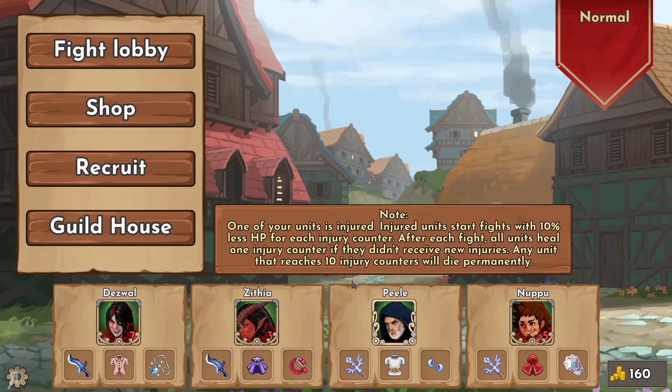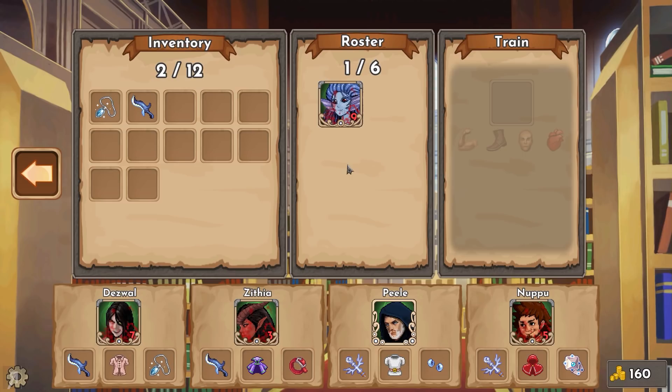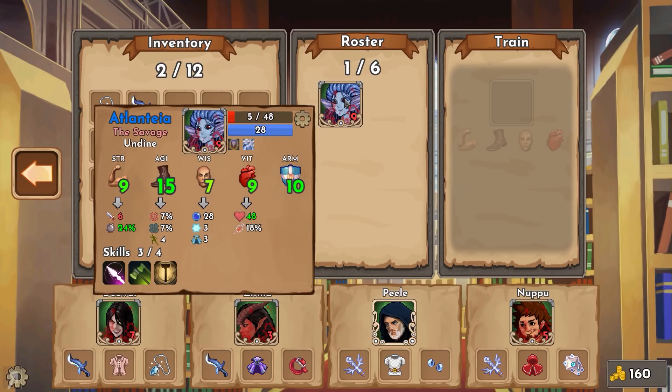Let's continue with my current save so you can see what's going on in a slightly later game situation. We have four different places you can go to initially. The guild house basically shows you what your roster is. This is one of my other characters - Atlantia is her name - and she's an absolute beast, but unfortunately she took a lot of damage in a previous fight and she is at 5 HP.